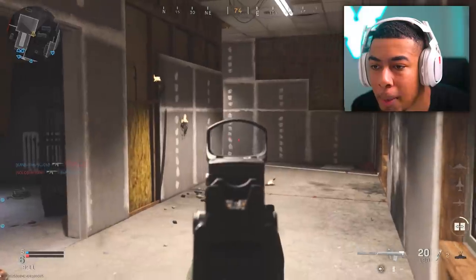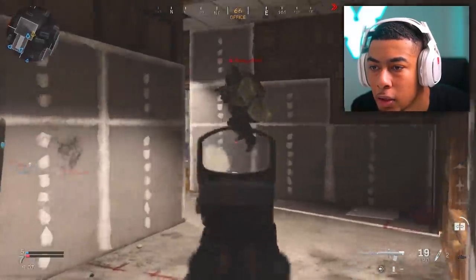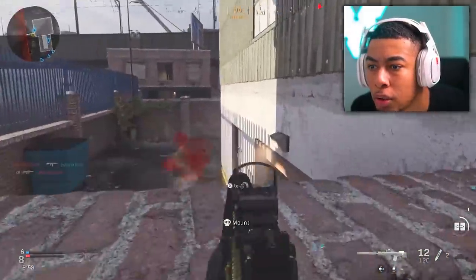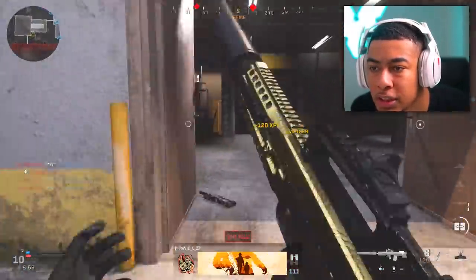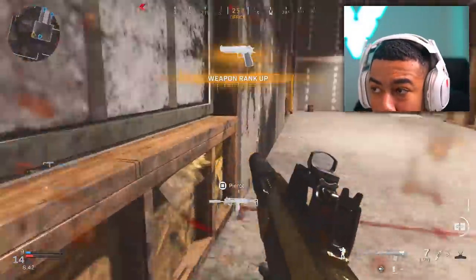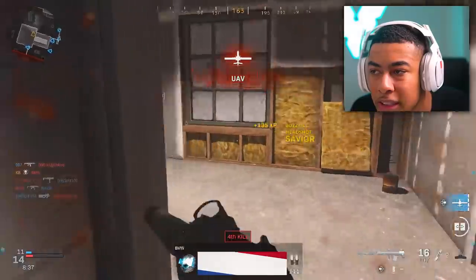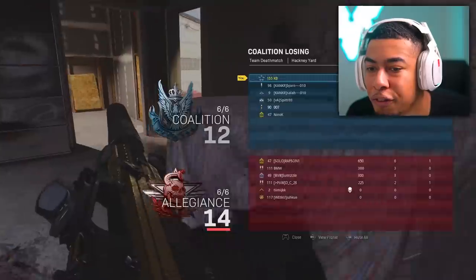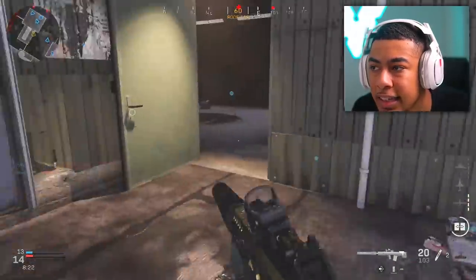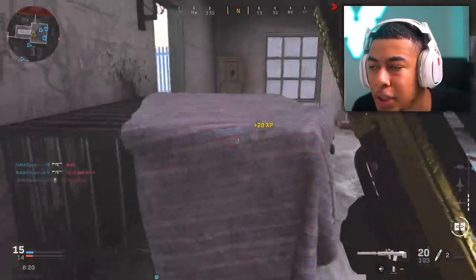If he flies in and kills me I'm gonna be so mad. Can't do that to me when someone just died near me. Why is 6v6 so tense? I feel uncomfortable - I don't feel comfortable at all. Let me turn my volume up. Is there such a thing as an easy kill in 6v6?